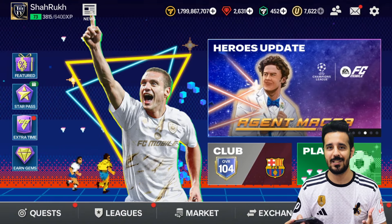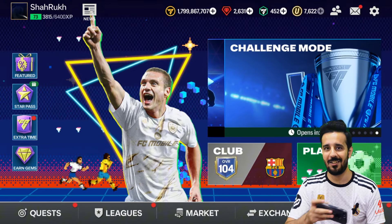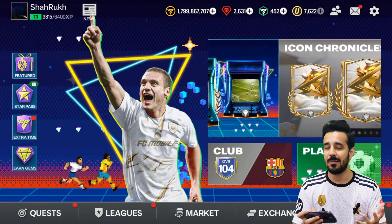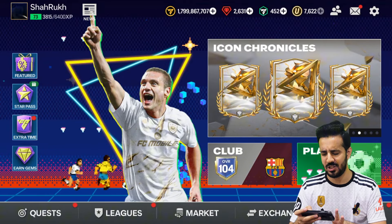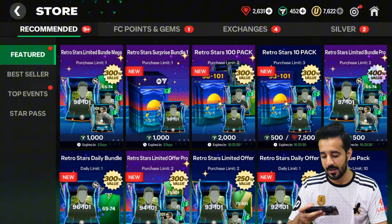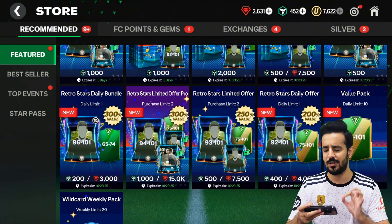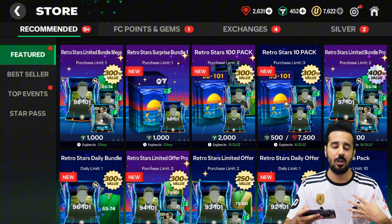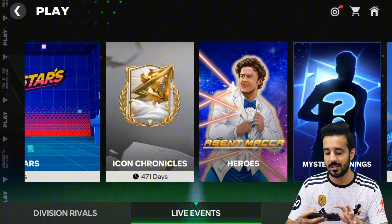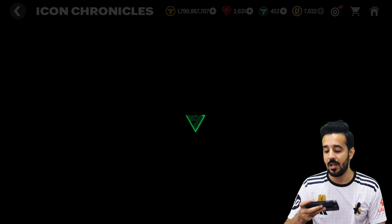Most flash sale offers will likely need to be opened with FC points, based on leaks. But if gem packs are available, save your gems — don't open the 96 to 101 OVR pack that costs 3,000 gems right now. Save at least 20,000 to 30,000 gems so you can get good players during the anniversary event. I also suggest completing Icons Journey and Icons Chronicles because they give lots of universal tokens and free icon players.